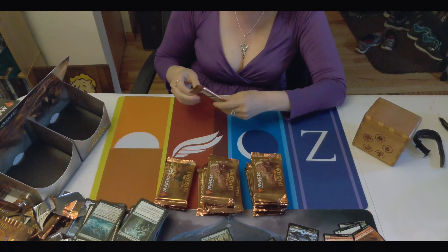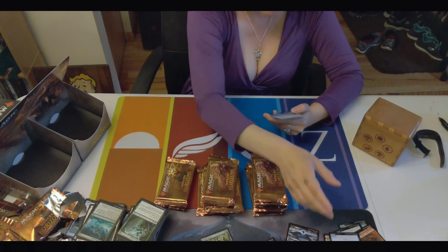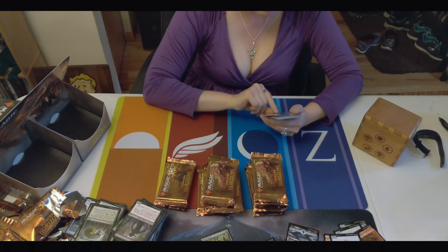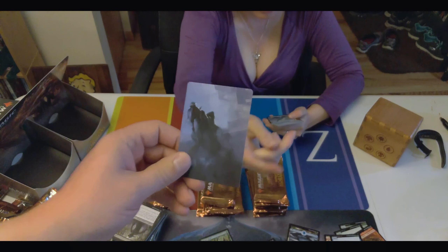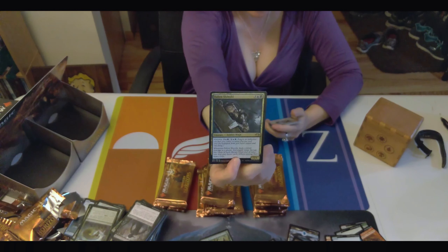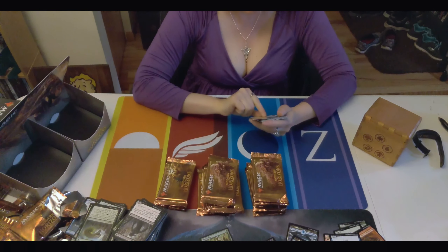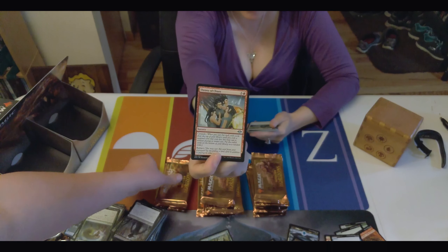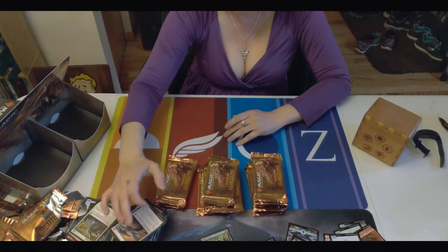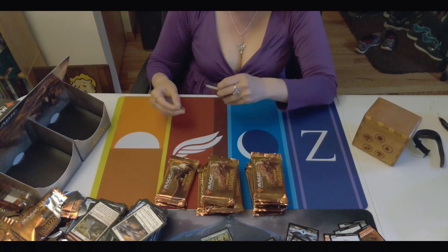Cabal Therapist. I think before the set came out, everybody was speculating that Cabal Therapist was going to be expensive, but it ended up being just garbage. Oh, this is the ninja enchantment — Fallen Shinobi? I like ninjutsu, they should bring that back. Those are Rudy's girlfriends. Yeah, that's correct. Love you, Rudy.